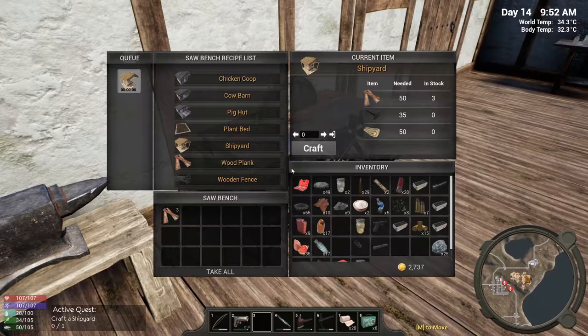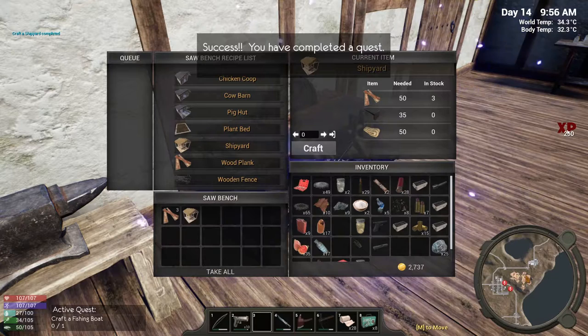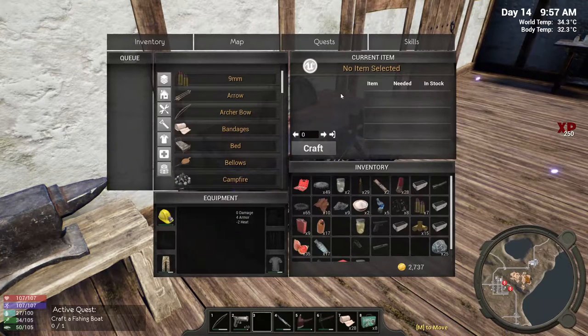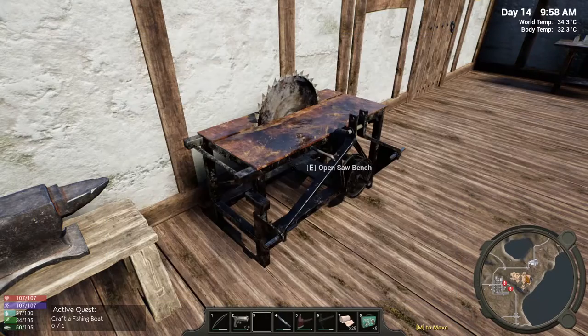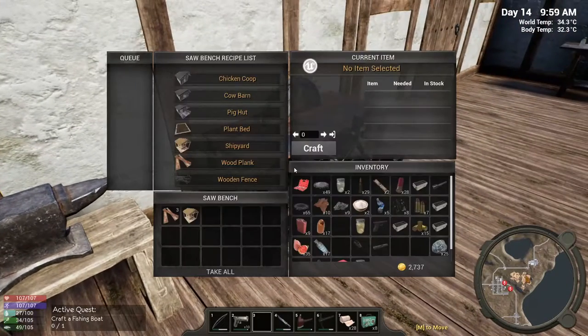I've got a few housekeeping things I didn't do before I started the episode. Let's see how much I get from crafting this — boom, 250 XP. That got me two skill points. Craft a fishing boot — okay, that's fine I guess.